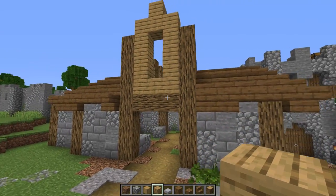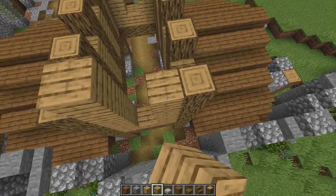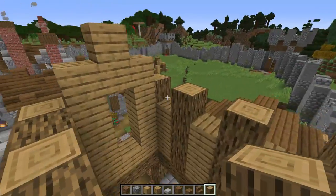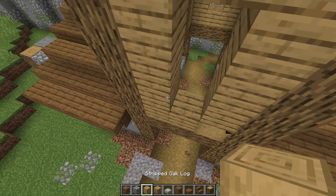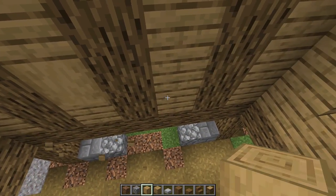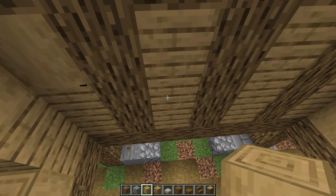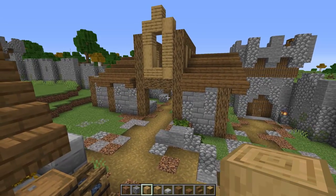Taking away one more to put a big window right there. On the other side going one, two, three, four, five — then a gap of one, two, three — another one here and one there for the roofing on top. Adding cross beams all the way down both ways. Coming in with stripped oak to replace some of those blocks — that's perfect. Maybe some here that you won't see from the outside but can see from the inside.